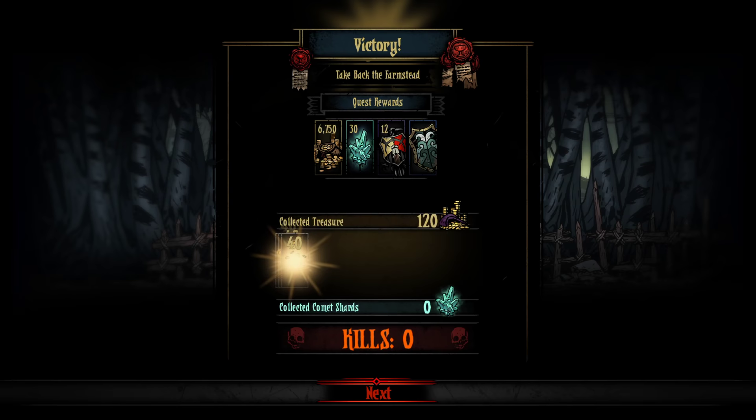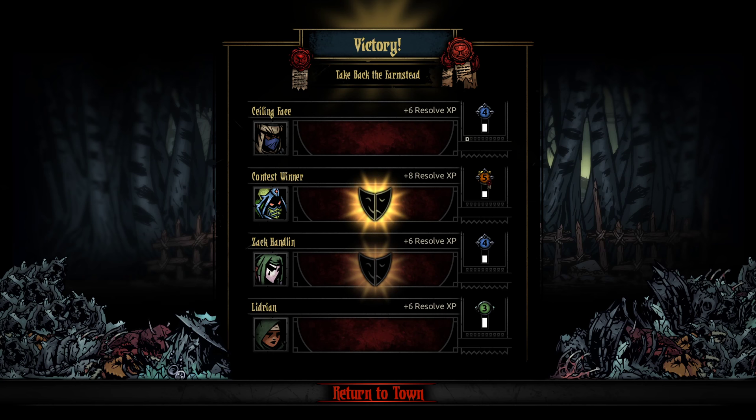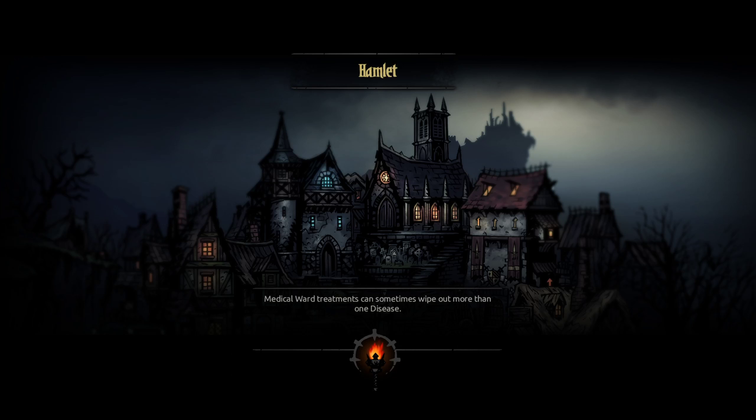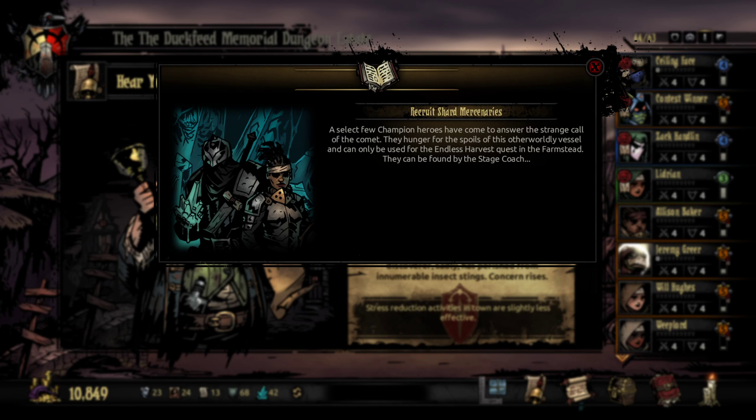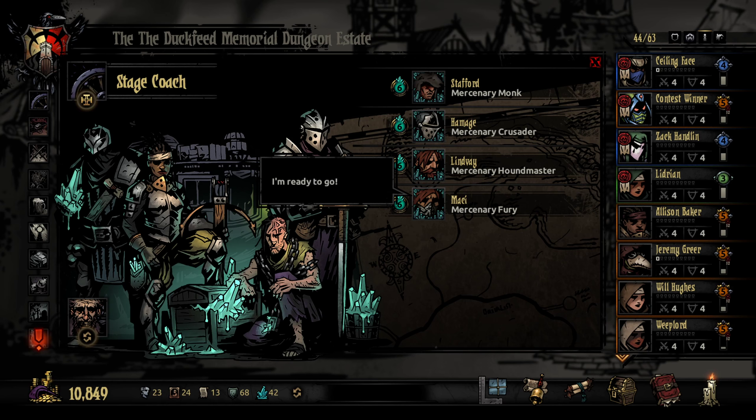I didn't make very much money from that, but I was never in danger. A little bit of money, some of these Comet Shards so I can look at those trinkets, and then the big thing - the Rampart Shield. We do have our level 5 Contest Winner here, who's got Scoured Knowledge, which is cool. What a good sesh. Good week for the Darkest Dungeon crew. I can talk about these things I've never used in the game. Because once you go there, you unlock these guys.